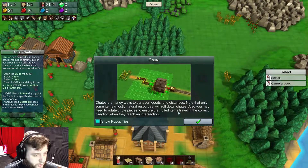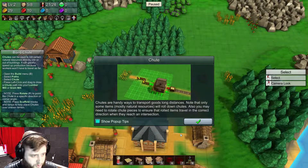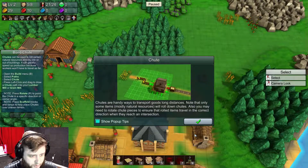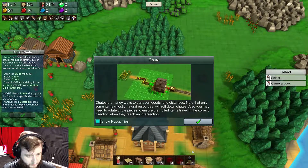Now it wants me to build chutes. Chutes are a handy way to transport goods long distances. Note that only some items with natural resources will roll down chutes, and you may need to rotate chute pieces to ensure that rolled items travel correctly.